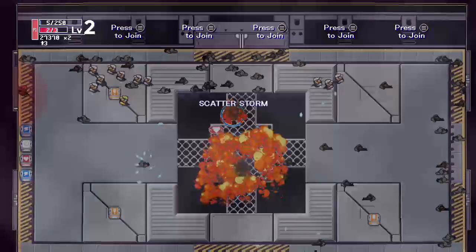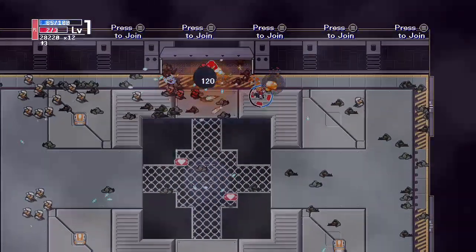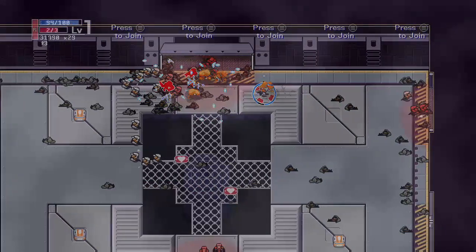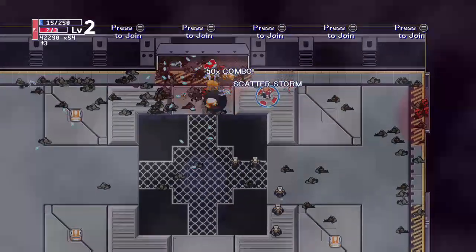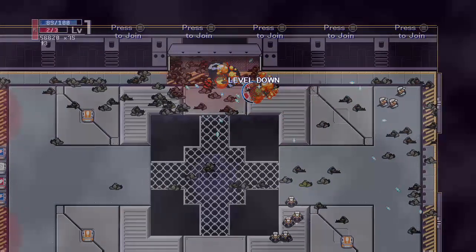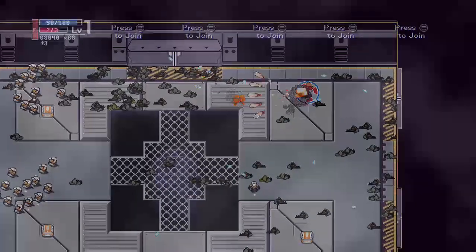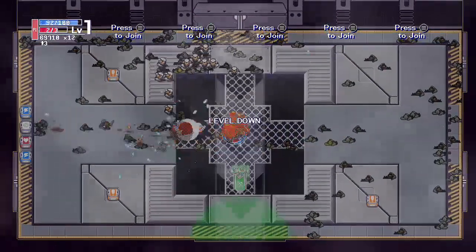So it's kind of a give and take where you don't want to wildly shoot. If you're shooting too much, eventually your level will go down and your gun won't be as wide, or the explosion won't be as big. So the more enemies you kill faster, the more powerful your gun is — and in theory, the more enemies you kill in a single blast.